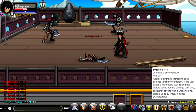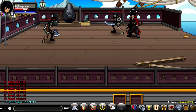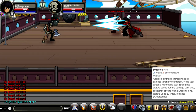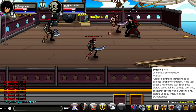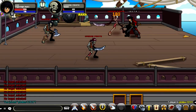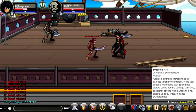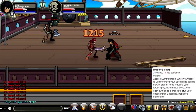Your first skill is called Dragon's Fire. It requires 25 mana and has an 8-second cooldown. What this attack does is apply a damage-over-time effect on your enemy, and every auto attack you land on them increases the damage-over-time. As you can see, the damage-over-time is increasing slowly, getting higher and higher — the skill can stack up to 20 times, which is really good.